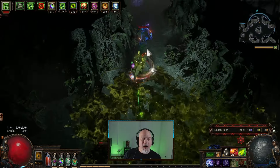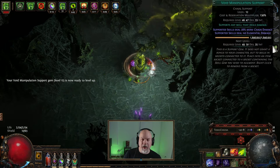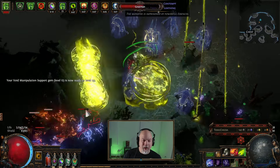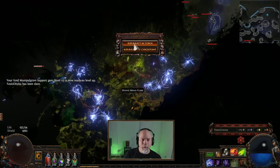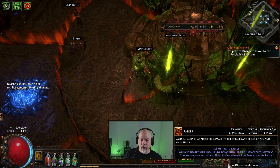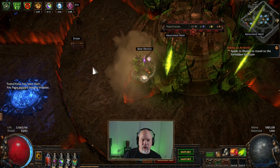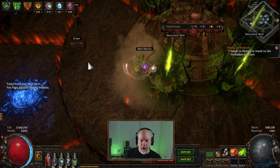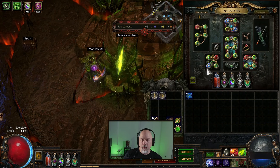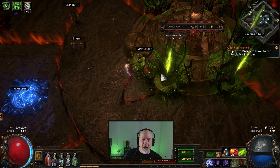I see why you guys like bow builds. It's unfortunate to see where bleed builds are because if bleed builds were like this - oh my God, this would be amazing. You can just melt packs of creatures. Actually, I don't want Anger on here, do I? Because I don't want fire damage. I have to rethink that - that was with the other builds, so I need to pick a different aura.